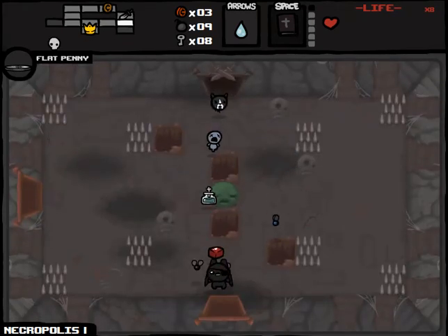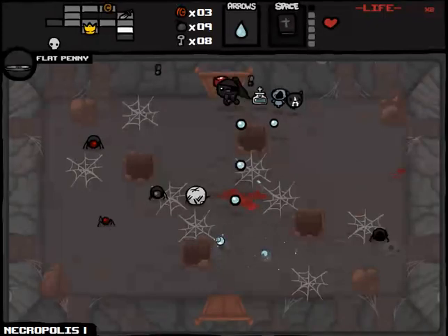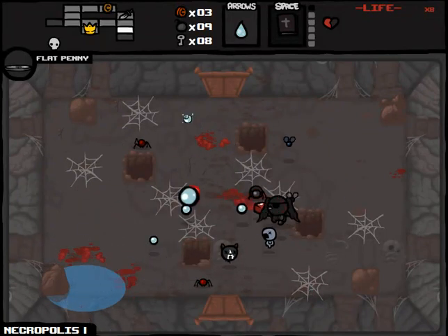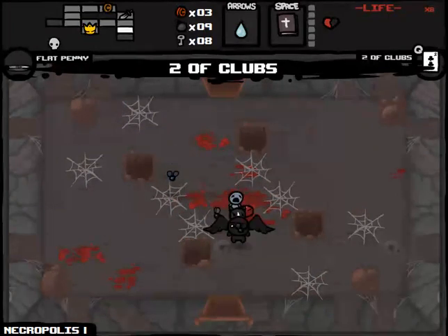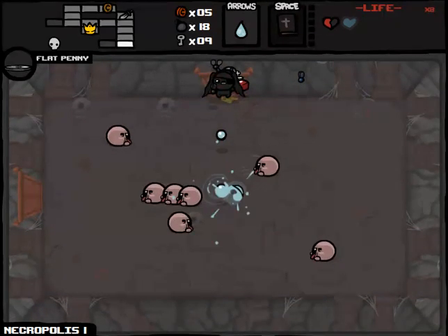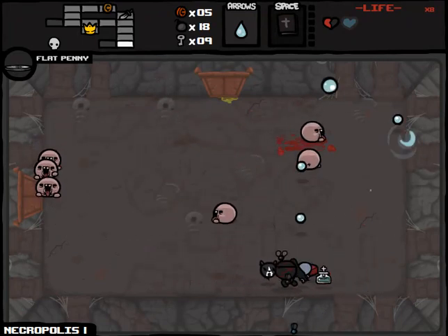I guess Flat Penny just decided this job wasn't for him — wish he told me that before I picked him up and wasted a whole trinket slot on him. Could have had Isaac's Head right now. Just get in the corner, shoot the spiders. There's no endgame here. Two of Clubs — doubles whatever. Bombs — yes. That's actually possibly preferable at this point. Oh, look who decided to not call in sick today — Flat Penny! Good to have you back, man. Your to-do list is like 30 pennies long at this point.